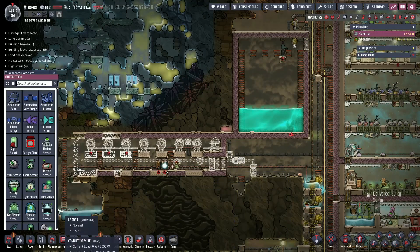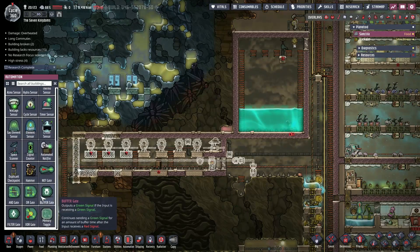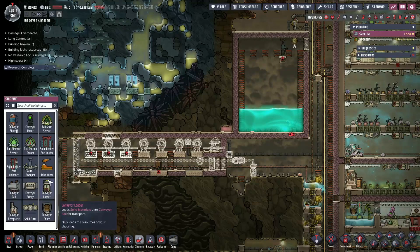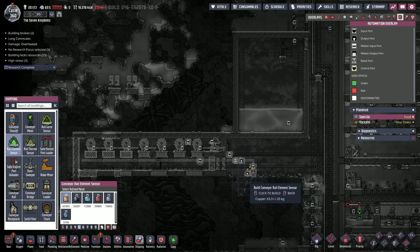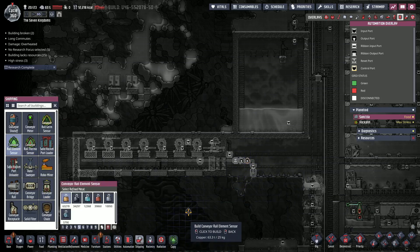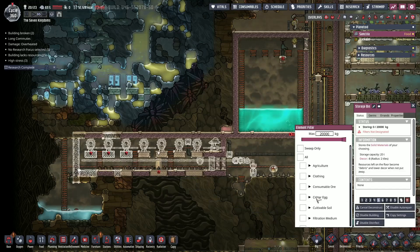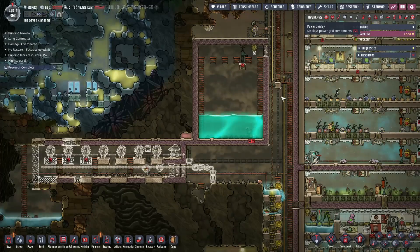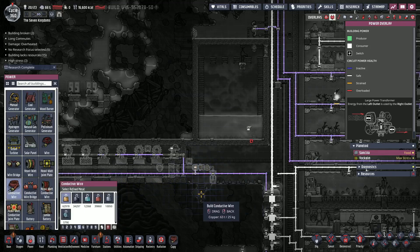We need automation to tell us how much stuff to send through this thing. What type of automation is it? Conveyor germ sensor? I think it's an element sensor is what we need. I'm not sure — we'll build it and take a look at what options are in it. And of course, we've got to give power to it, which is not a problem.